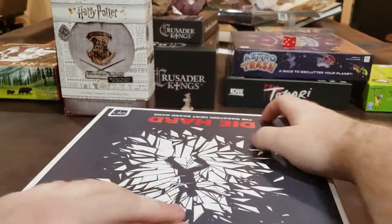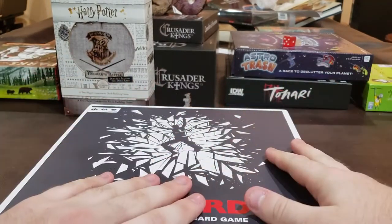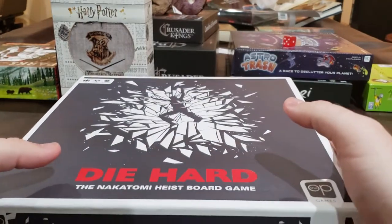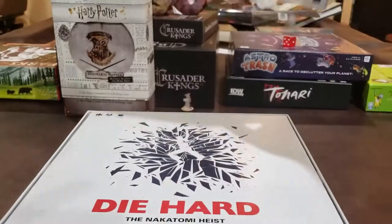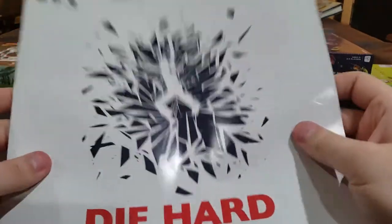You play as either John McClane — your Bruce Willis — or your Severus Snape, German Severus Snape and his assorted German lackeys, who are trying to take the Nakatomi Heist. Sadly, there'll hopefully be an expansion where you play as Carl from Family Matters. But here's the rulebook.